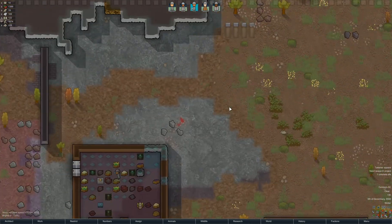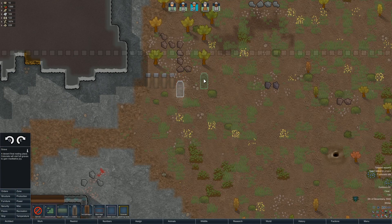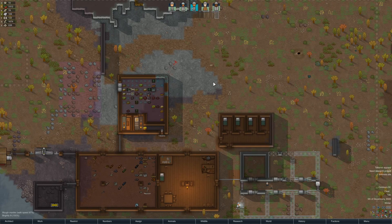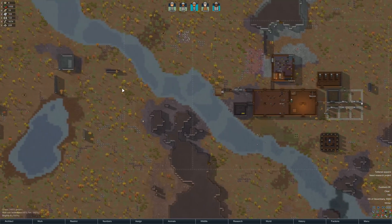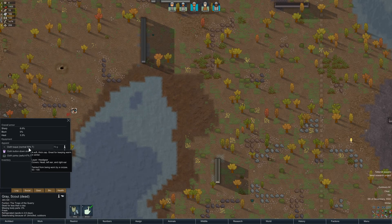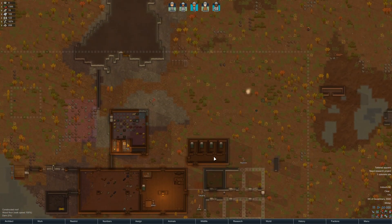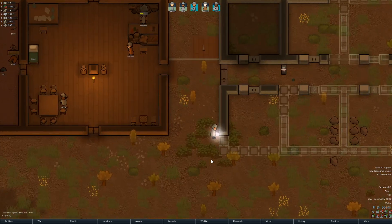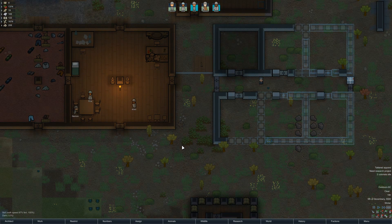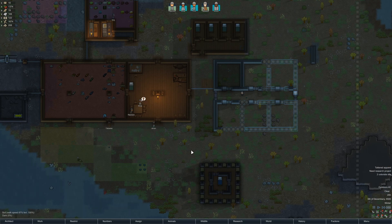Do we have a grave? No we do not - it's under miscellaneous. There we go. There's absolutely no point in taking off their clothes because they have the tainted debuff and that can't be removed. So there's absolutely no way of selling or using clothes from dead people without some hefty mood maluses, reduced sell value, or other penalties.